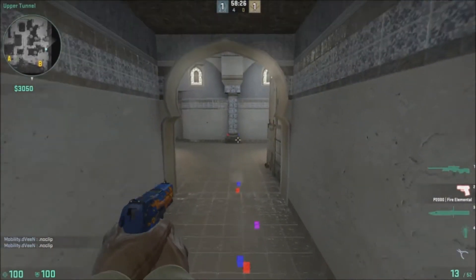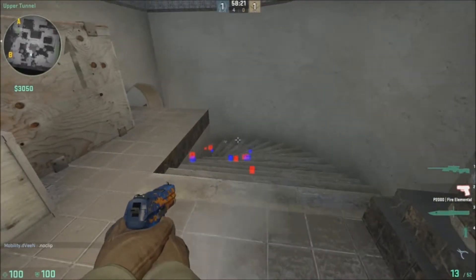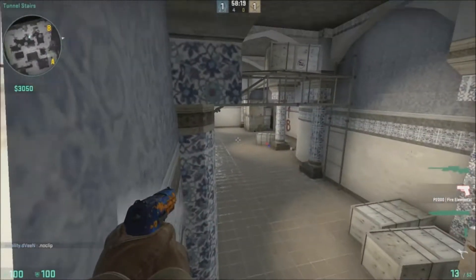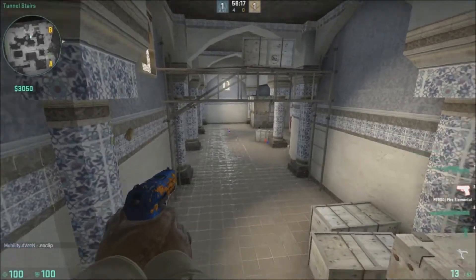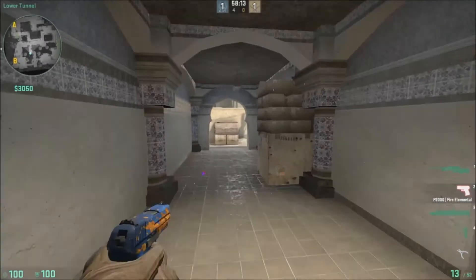And then right here we have B-Tunnels. And this right here is like B-Tunnel Stairs. If somebody's being really specific, this would be Top B. This is Lower B right here. Alright, and that's it for B.